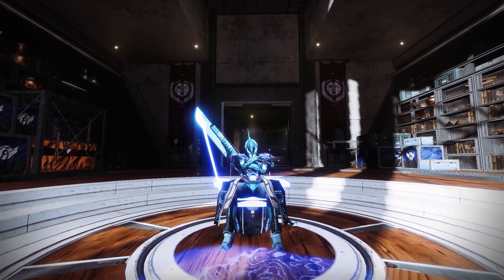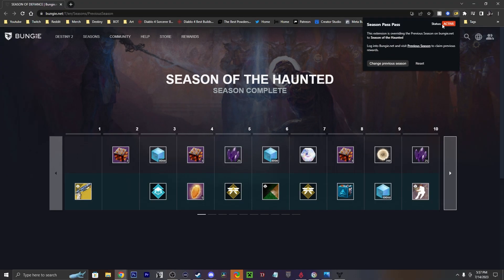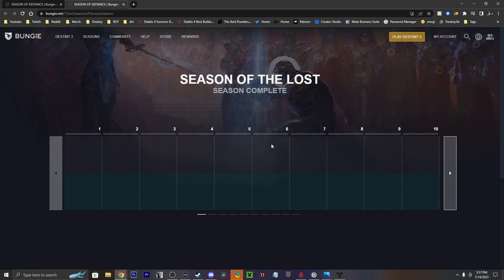Bungie wiped all of the data for old seasons — at least that's true for the API. If you guys remember, it used to be possible to claim old stuff from past seasons on the bungie.net website using an extension, but now when you go to any season before Season of the Risen — like Season of the Lost, for example — click enter, and everything appears to be wiped.